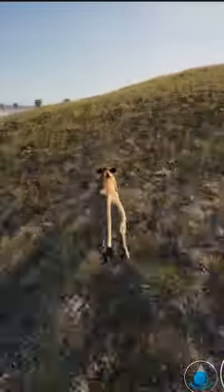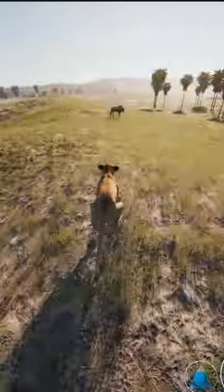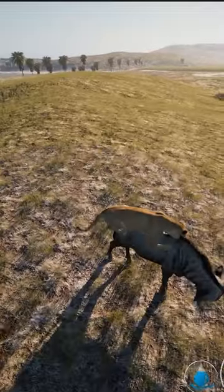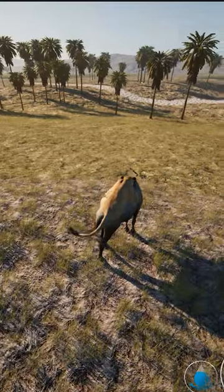The Primal Earth devs have posted a video of how the grabbing animation will look in the game. You can see the lioness running up to the wildebeest, grabbing and staying on top of him while biting him and draining his stamina.